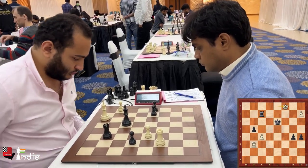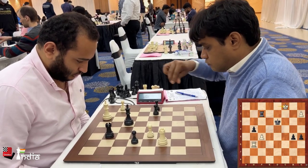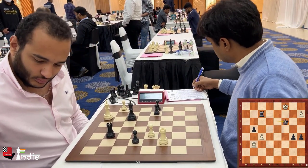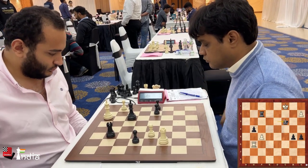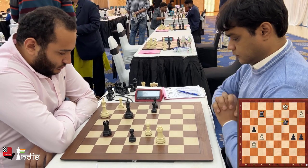Hisham plays his king to c1. Nilothpal can pick up the pawn on f5, but he will also lose his g4 pawn, so he first plays king to c3, once again threatening a mate.